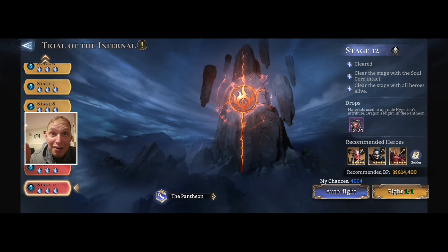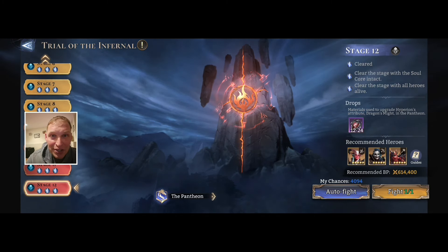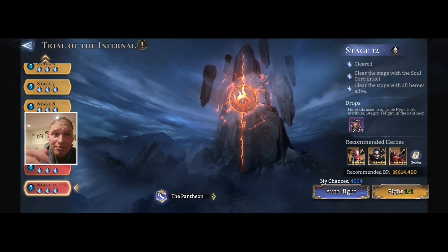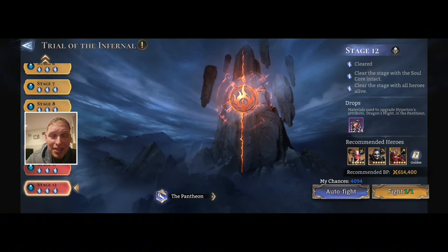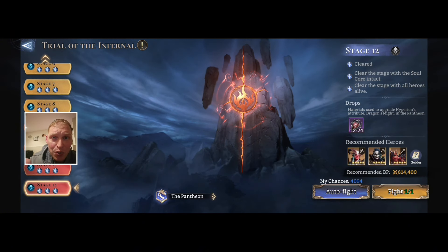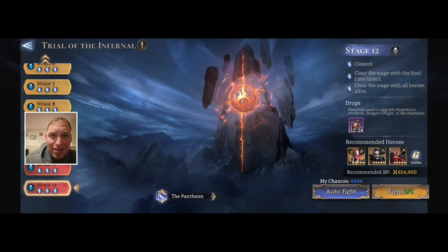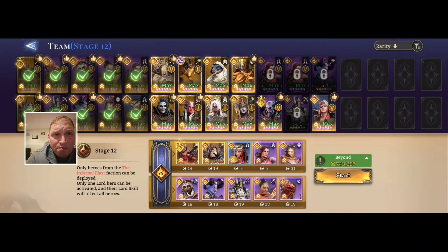If this is your first Faction Trials video of mine you've ever watched, I have walkthroughs of all end-game Faction Trials stages 10 through 12 — every single one, different champ setups, lords, no lords, challenges — anything you need. If you're struggling anywhere, go check them out. Leave a comment if you're still struggling after watching them, join the Discord server, the link will be in the description. Hit me up any way you want and I'll help you clear it with your team.